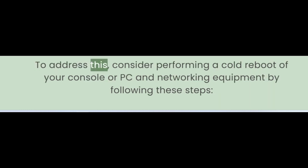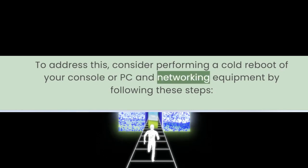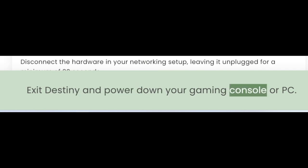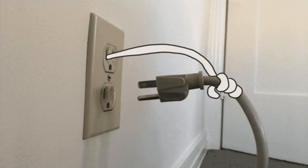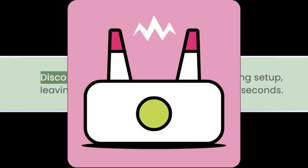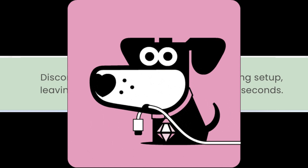To address this, consider performing a cold reboot of your console or PC and networking equipment by following these steps. Exit Destiny and power down your gaming console or PC. After ensuring your device is completely powered off, unplug the power supply from it for at least 30 seconds. Then disconnect the hardware in your networking setup, leaving it unplugged for a minimum of 30 seconds.